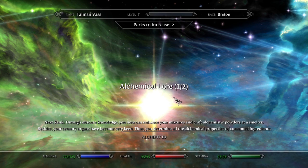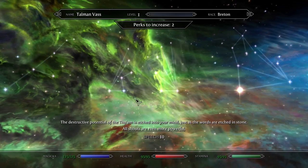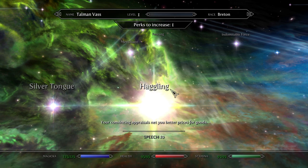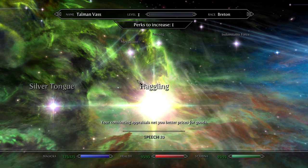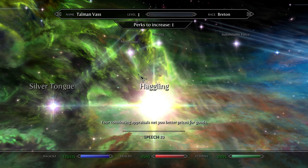Our second perk should go into haggling. The reason why we pick haggling is because we get a discount on items bought from vendors, as well as a little bonus from items sold to vendors. This is pretty good because you'll want to be able to save up for those big ticket items as quickly as possible, so you're not faffing around. It just makes the buying and selling process that much easier. That's why I pick haggling for number two.